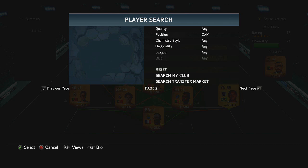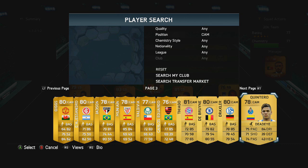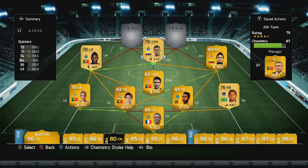Moving on to the CAM position — this guy is quite underused, but if you go and have a look on FutHead at his stats, he has 4-star skills mainly because he is in a bit of a lesser league. He has most stats between 70 and 80, and he is only 78 rated. It is none other than Quintero — 71 shooting, 74 passing, 84 dribbling, 75 pace. Pretty good for a CAM and he was getting into some deadly positions.